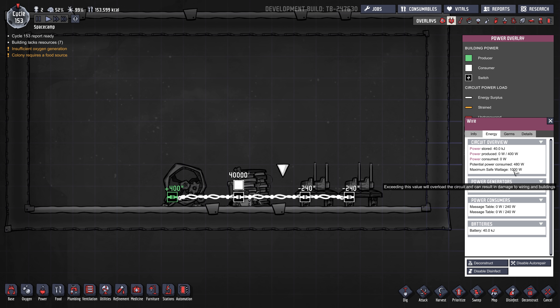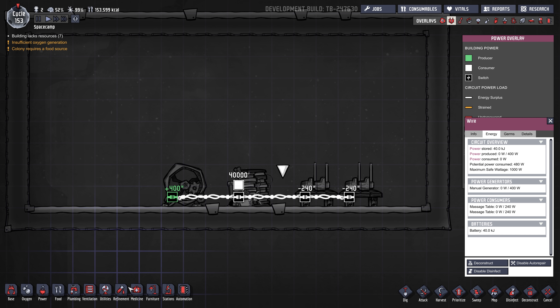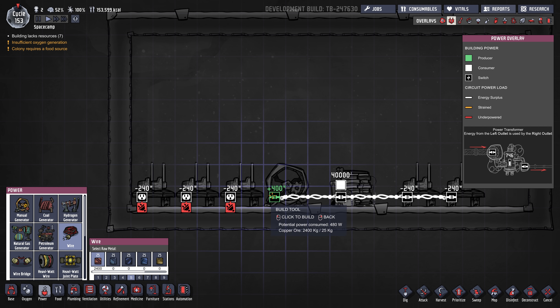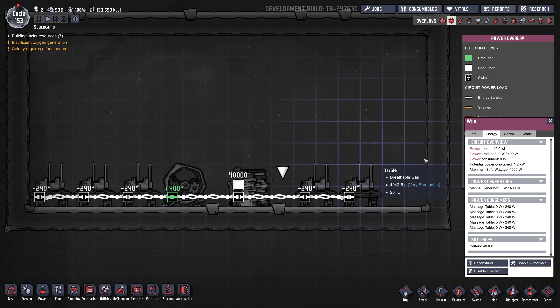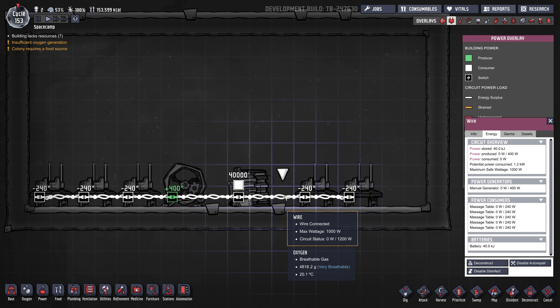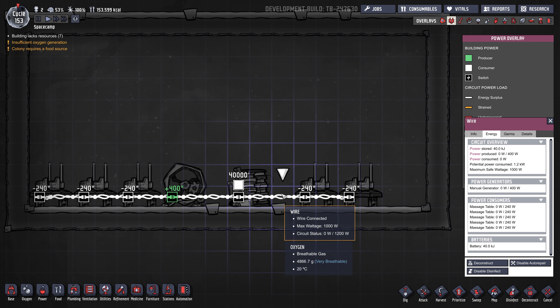It tells you the maximum safe wattage, which is 1,000 watts on this regular wire. If you put even more machines on here — say five massage tables — and you click on the wire, you can see potential power consumed is 1.2 kilowatts. If five duplicants got on all those tables, the consumed power would be 1,200 watts. This wire is only good for 1,000 watts, so the wire would start to break and the duplicants would have to go fix it. That's kind of like burning out your wires.